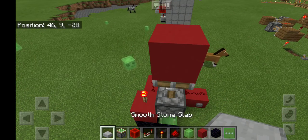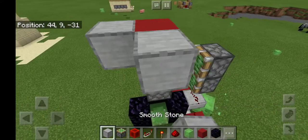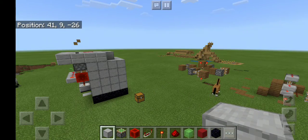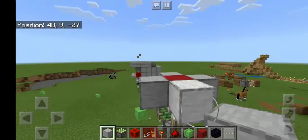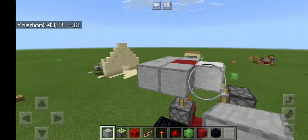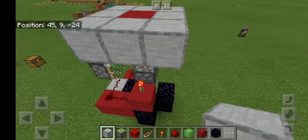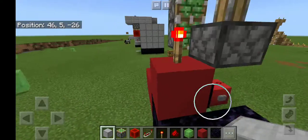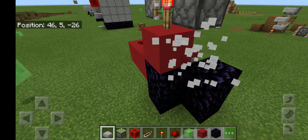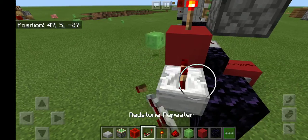Place your block of choice on top and then build a little area around it. Make sure it's a four by three. Before going further, get your slab and place it on the top half of the obsidian block. Get your repeater and set it to four ticks.